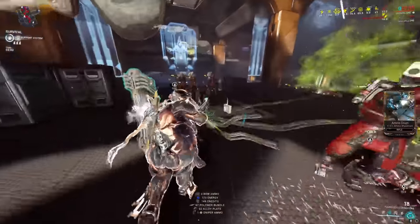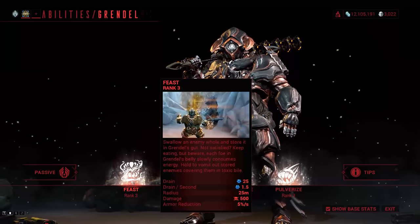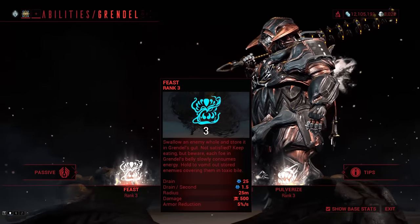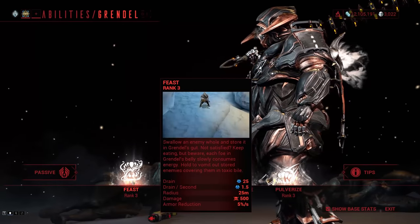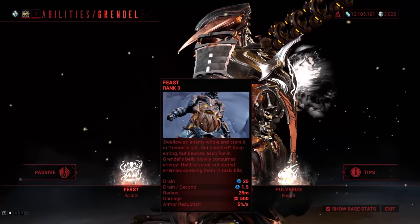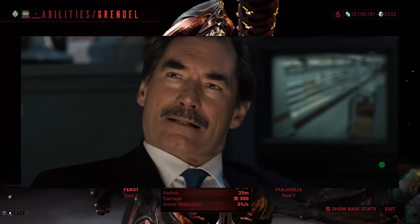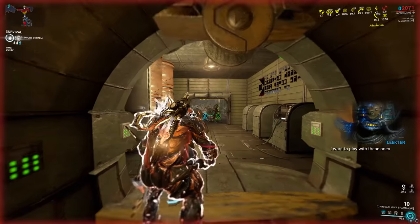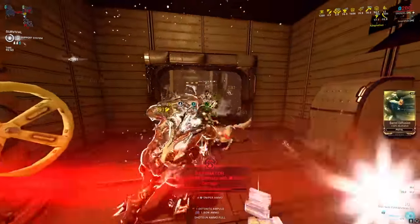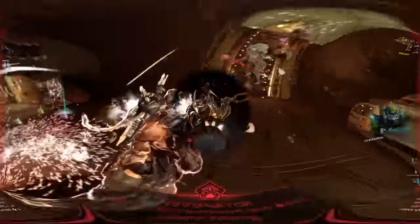Let's talk about what makes Grendel both incredibly unique and surprisingly powerful. His entire kit revolves around his one, Feast, so that's where I'm going to start. Activating the ability causes Grendel to open his belly and consume enemies near your reticle position. The vacuum-like effect lasts for one and a half seconds, plus one second each time you consume a target, and you can move your reticle during the effect to mark and consume additional enemies. His other three abilities require at least one victim in his gut in order to use them, and enemies have 5% of their total armor removed each second they spend inside, scaling with ability strength.